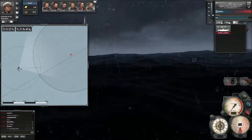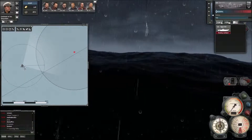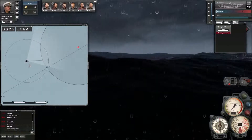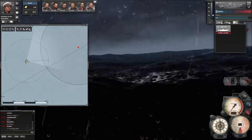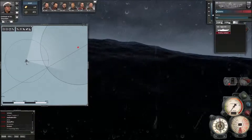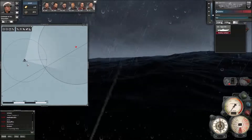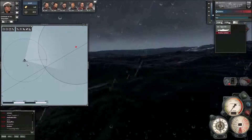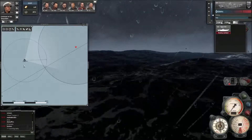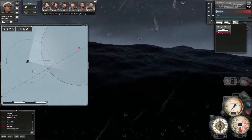There does seem to be one cheat - normally when you click on your submarine... typical, I want to show something and it's not showing. When you want to change course you click on it and go 'cancel course' or something like that - I can't remember what it says - and that will stop you dead straight away, no slow down or anything. So that's a bit of a cheat.